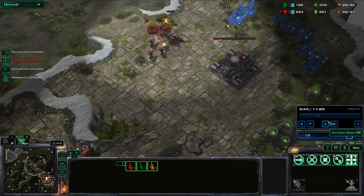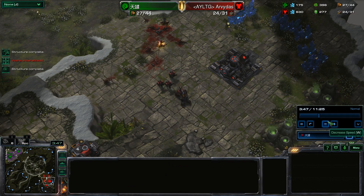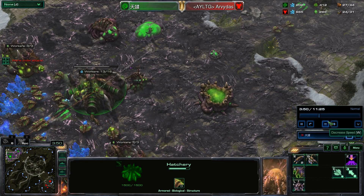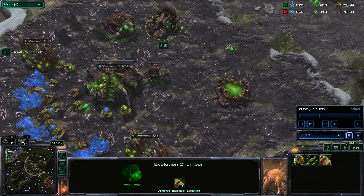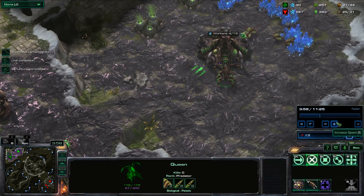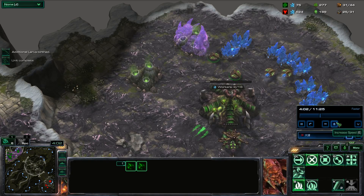Nothing much. He's going for two evolution chambers - no, that wasn't two, that was one and one roach warren. Hive clusters birthed another queen, and the battle continues.